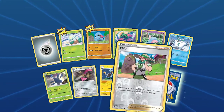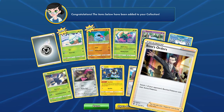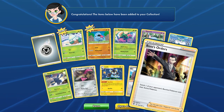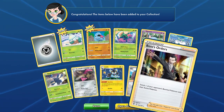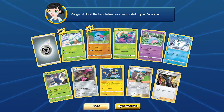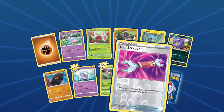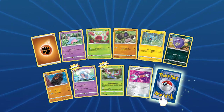Second pack of Rebel Clash — please be better than what I pulled with my Elite Trainer Box. Reverse holo Milo — nice, not bad. Oh yeah, we got Boss's Orders! It's a holo! Boss's Orders: switch one of your opponent's benched Pokemon for their active. It's so good! These two packs have been better than my whole Elite Trainer Box. We also got a reverse holo Tool Scrapper — that's actually a really good meta card.